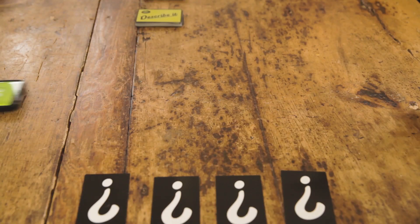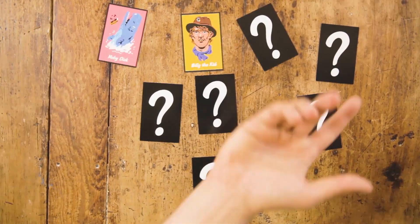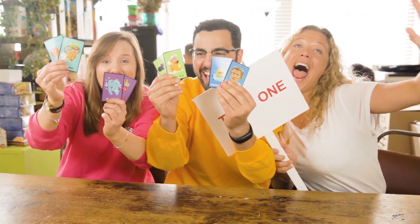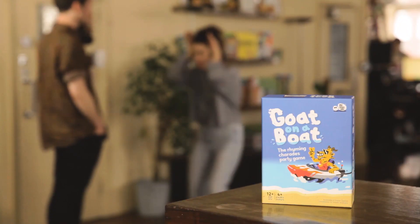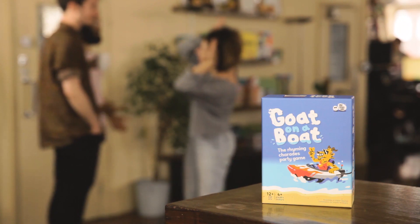Now it's the other team's turn. Grab the stopwatch and hand them the die. The game ends when all the rhyming pairs have been found. The team that collects the most, wins! And that's how to play Go on a Boat, the rhyming charades game with a strange sounding name.